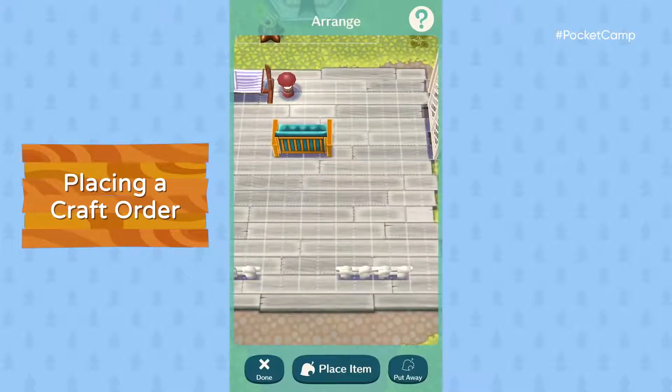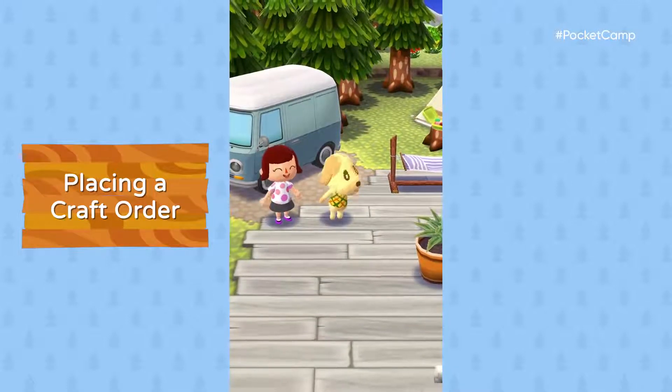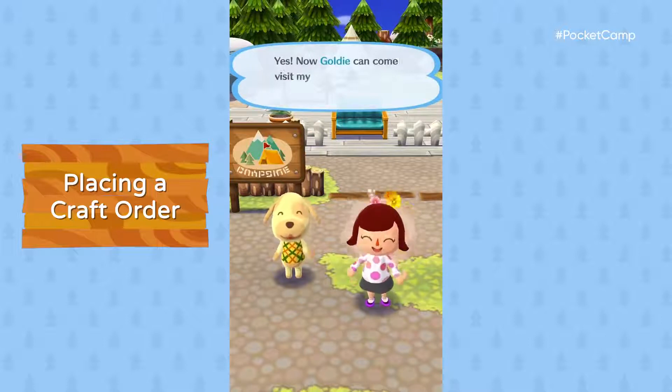Now, where to put it? Ah, that's the spot. If you place an animal's favorite furniture items, he or she will come to visit. Good old Goldie — one little favor, and now you can hang out. You're friends now!